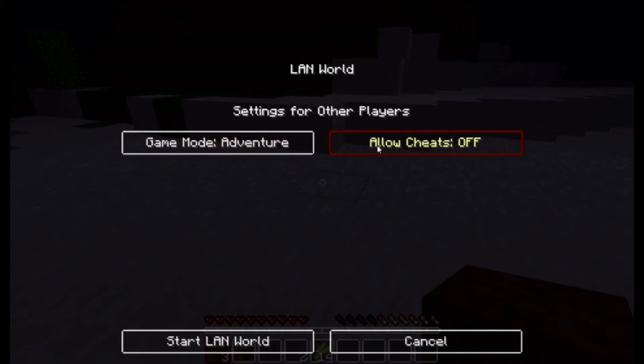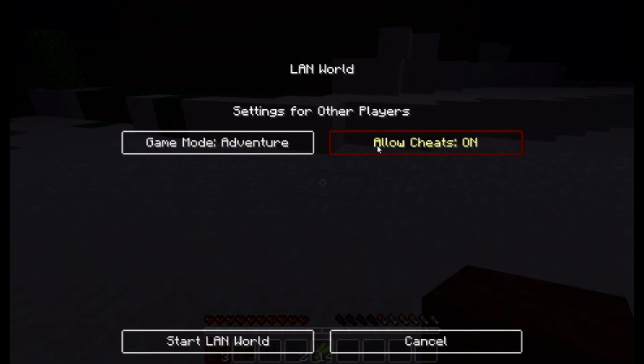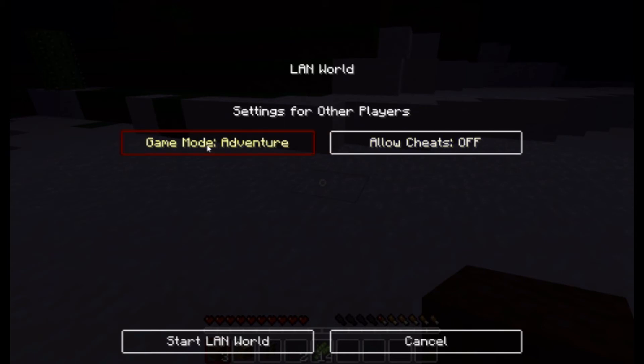You can allow cheats, off and on. There's also a new game mode — it's adventure. And all you have to do is start LAN.